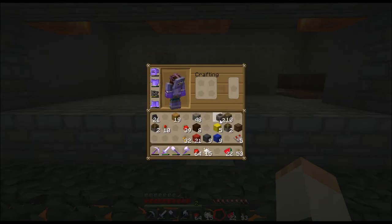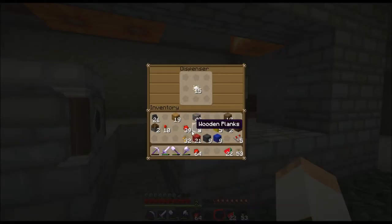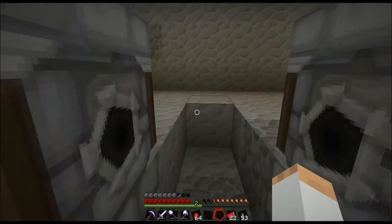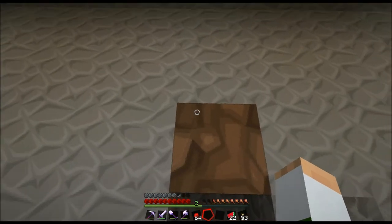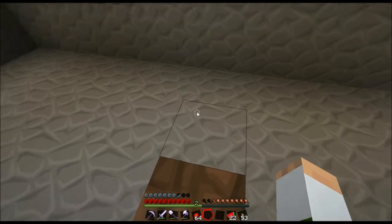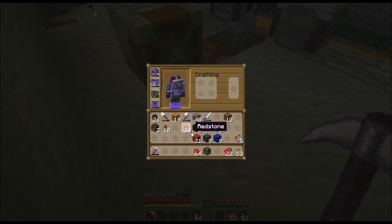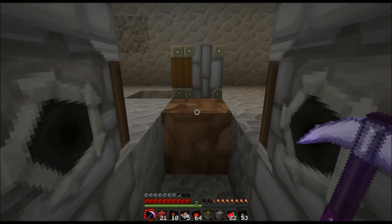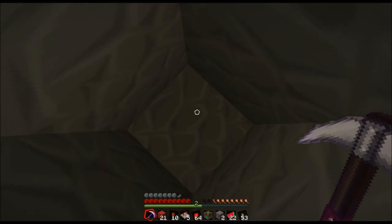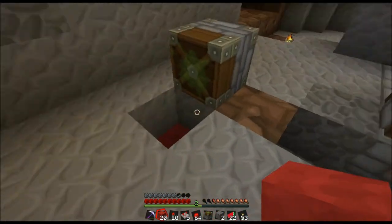The way that it works is you place a dispenser here and a dispenser there — one has seeds, the other has bone meal. You start with one seed, stand right here, and there is a piece of tilled dirt. Once you place a seed, a BUD switch activates and tells the other dispenser to shoot out bone meal. You hold down the right mouse button and it grows the wheat, which triggers the BUD switch again to harvest the wheat and shoot another seed. You just repeat the process for however many seeds you want.